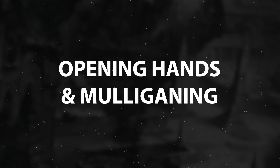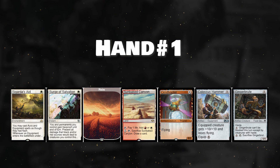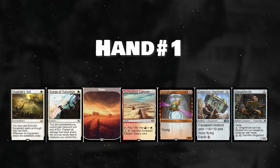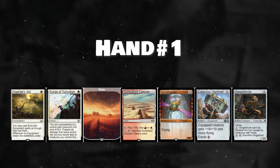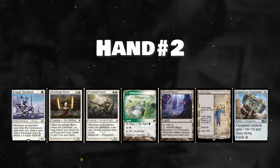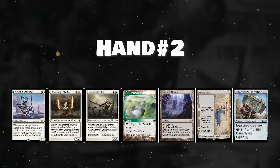Let's go over a few examples of opening hands and mulligans. This first hand is very strong and a keep against all decks, as you can equip Hammer on turn two with a protection spell. On six, I would put back Gingerbrute. On five, it's close between Surge and the Canyon — keeping Canyon on the play and Surge on the draw might be reasonable. The second hand is a bit weaker but still a keep: Urza's Saga can eventually get us a Springleaf Drum to provide a second white mana for Pure Steel Paladin.